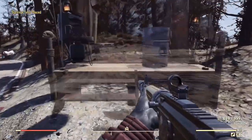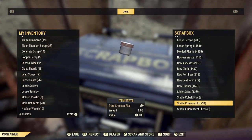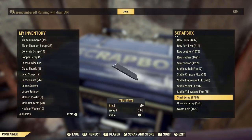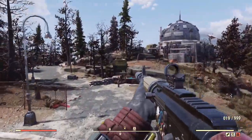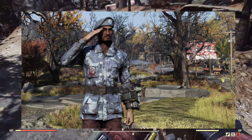Hey everyone and welcome back to another Fallout 76 video on the channel. In this video I'm going to show you three of the best locations for farming wood which bring in over 1,000 in total. As of the day this video is going live, the community event Fortifying Atlas will be returning with the first challenge being donate wood. We get from the 27th to the 31st to donate 150 million wood and if we complete it we will get the new outfit called the Steel Dawn Army Fatigues.